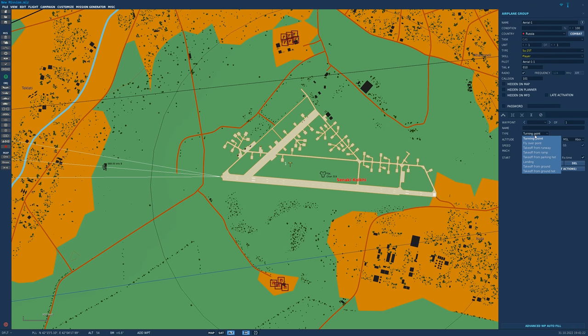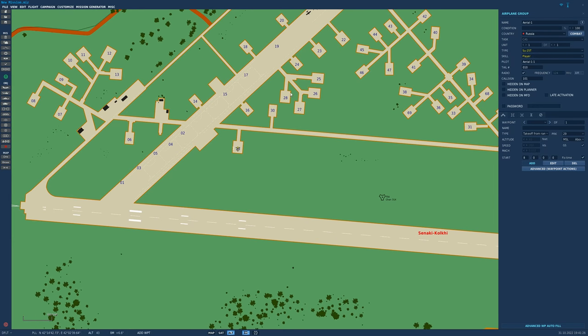We need to change the skill to player so we can spawn into it. We are in the air over here — we want to change that. We need to go to takeoff from ramp and it's going to go to the nearest ramp location. All these numbers are ramp locations. Let's go ahead and select one because that's the closest one to the runway. And now it's going to spawn us cold on this section.